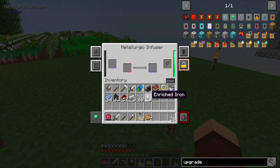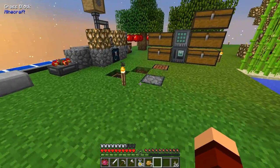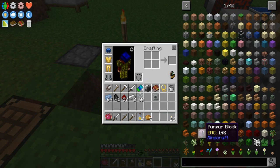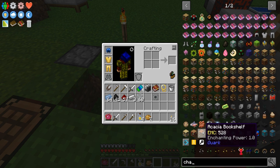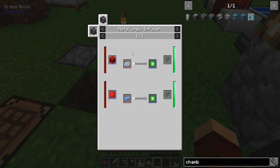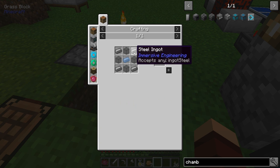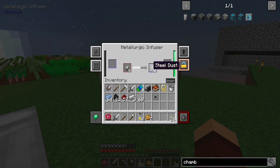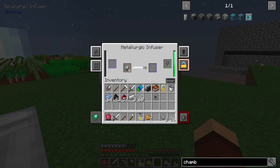Let's go ahead and get this in there - that was way too much. We're making an enrichment chamber. We're gonna need to make some of these and get the steel for that. How many did we put in here? There's two - I think this will get us eight. That'll definitely help.